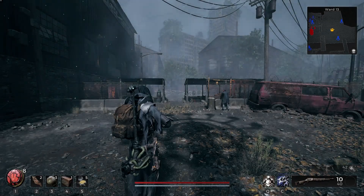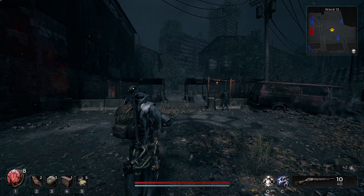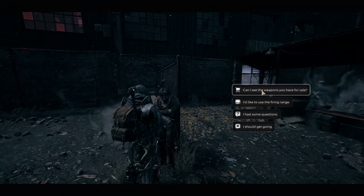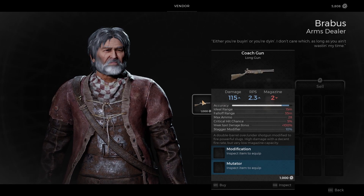To get the Coachgun Long Gun, you will need to return to Ward 13 and talk to the vendor that will be beside the shooting range. And here you will be able to purchase the Coachgun for 1,000 scrap. And that's gonna be pretty much it.